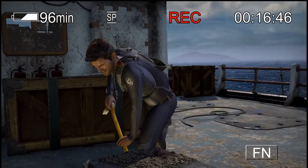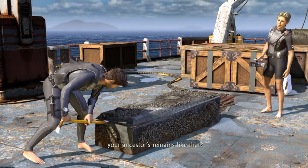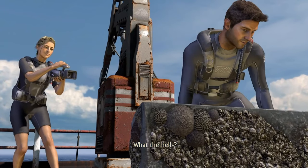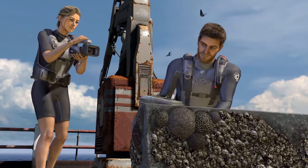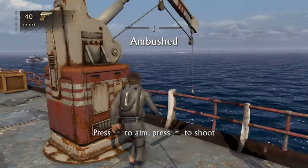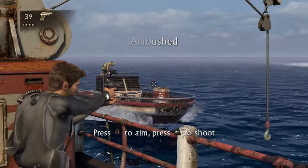But before that, let's tackle Drake's Fortune and earn the 45 trophies that will earn me the Platinum Trophy. The story begins with Nathan Drake opening a coffin of his ancestor and finding a lockbox with a little book inside, which gives clues to a lost treasure on a faraway island. But before we can get too excited, we're approached and boarded by pirates, and then we're tasked with fighting them off.